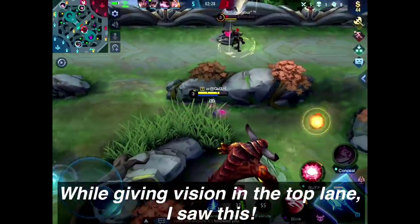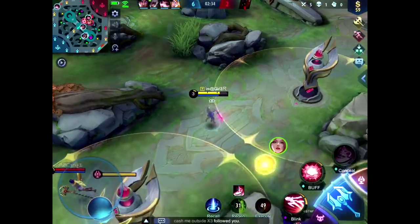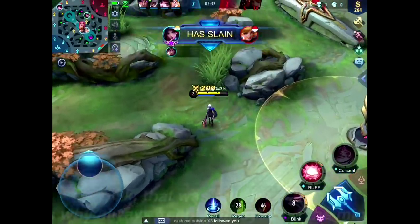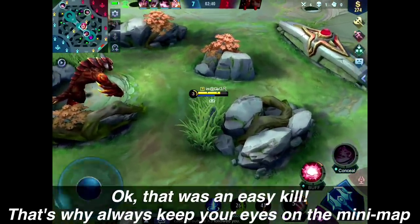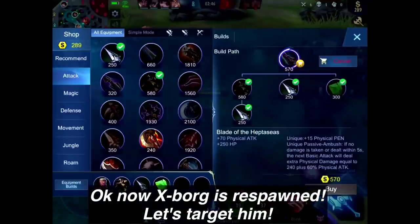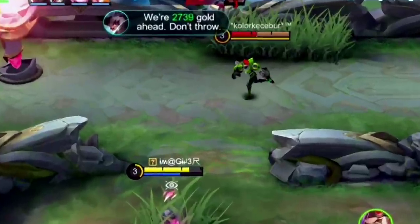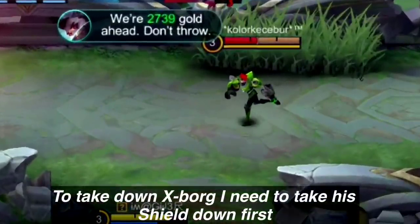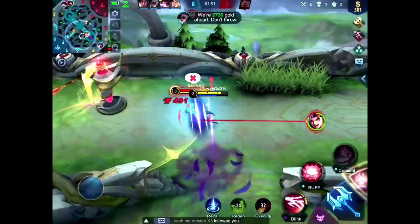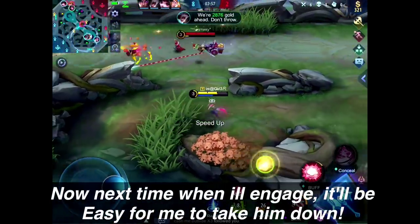He used his flicker, so for the next two minutes I can go aggressive on him. While giving vision in the top lane I spotted an opportunity — okay, that was an easy kill. That's why always keep your eyes on the minimap. Now XBorg has respawned, let's target him. To take down XBorg I need to take his shield down first. Now next time when I engage, it'll be easy for me to take him down.